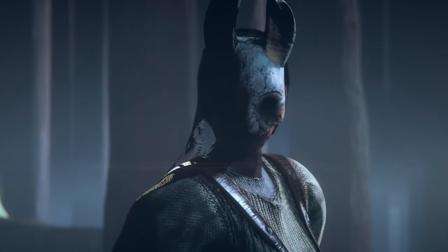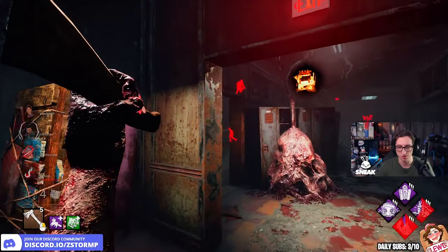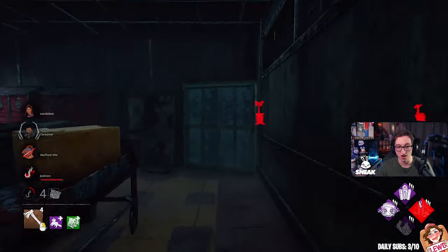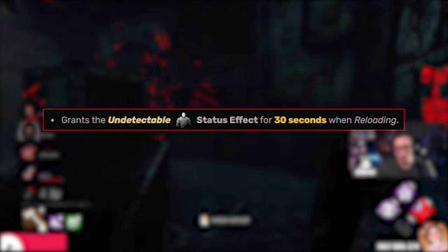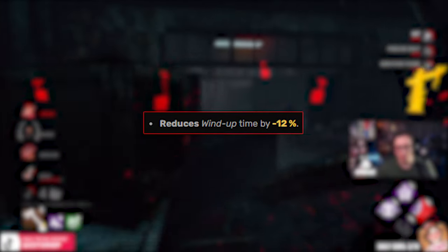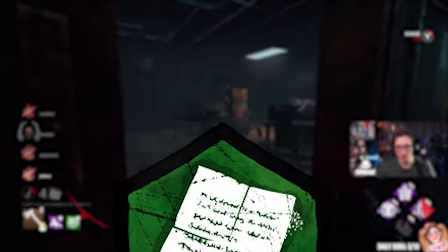To make these survivors terrified for their lives, we're going to be running this build: Bird and Murmur, Darkness Revealed, Monitor and Abuse, and the good old classic Iron Maiden. But it isn't possible without the add-ons. The add-ons we're playing with are a wooden pot, which grants us the undetectable status for 30 seconds after reloading, and Aphara Mapushka, which reduces the wind-up time by minus 12%. And of course, we are going to be sending these survivors to Midwich.